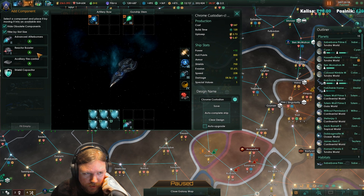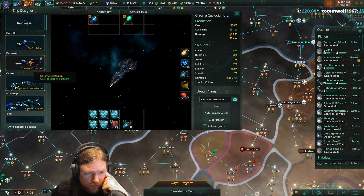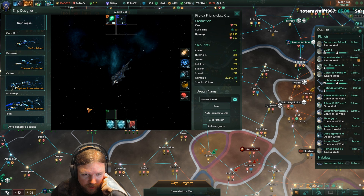Afterburner - yes, that's actually an excellent point. I should totally be using afterburners on the small ships. That's a very good point. In fact, maybe even on you. That's a minus 20. So we'll go with one armor. Corvette - afterburner instead of the shield regen.